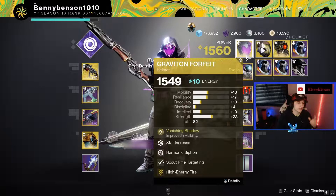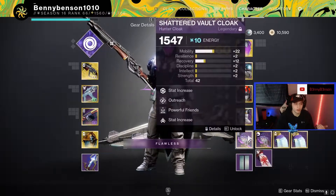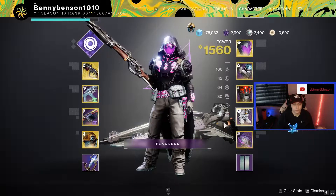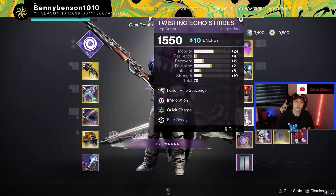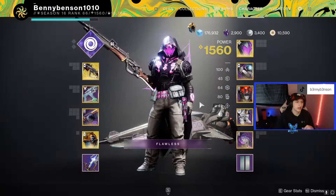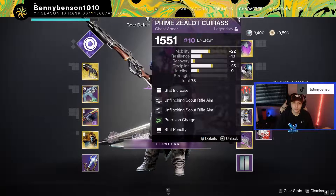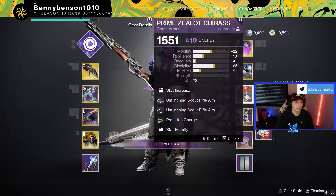I pair it with a really simple taking charge with light build. I have Quick Charge to pair with the fusion rifle because you're going to be getting multi-kills all the time. As well as Precision Charge, so if I'm getting multi-kills with Dead Man's Tail, it does a really good job of keeping me charged with light.